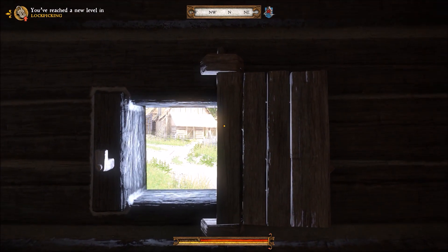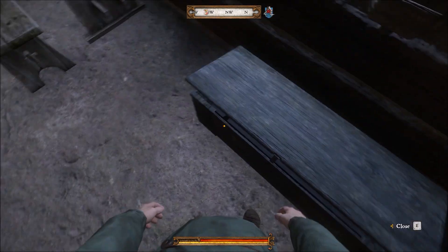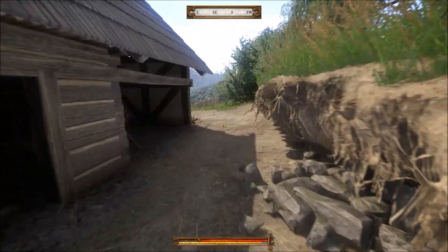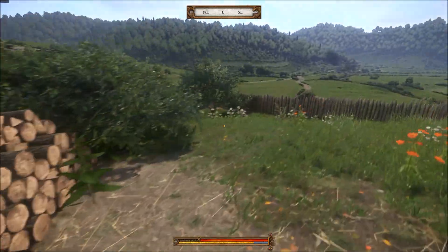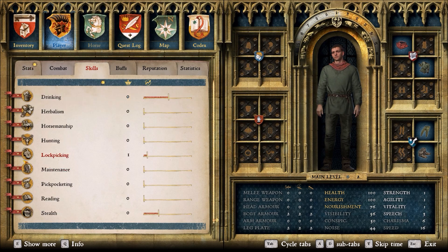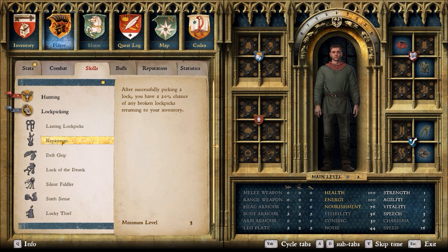If you rush too far without turning you're going to break your pick. You want to kind of drag around it — it's okay to turn more and move slowly rather than move too fast. If you move too fast you're going to break every time. Right now I have my sweet spot, I'm going to start turning — you can see it's kind of vibrating — spin with it, spin with it, and I unlock it. You can see it's okay if it vibrates; just don't go too fast. Now I can hold E, grab my money, and bail out before somebody knows I just stole.